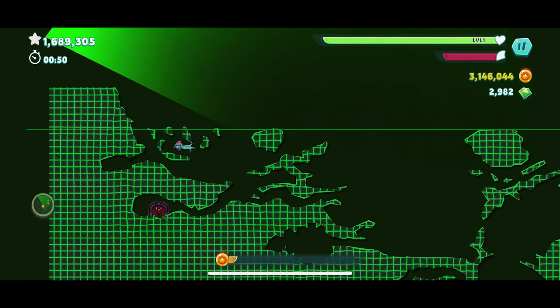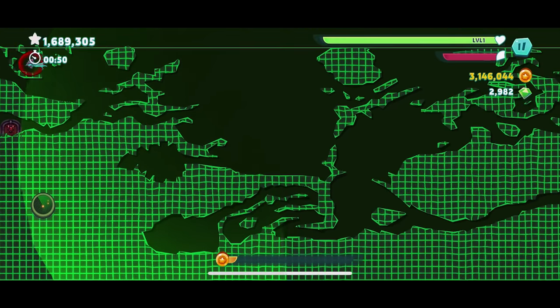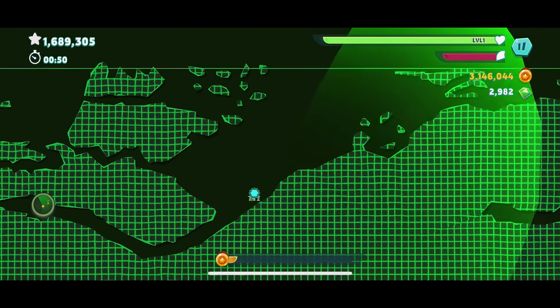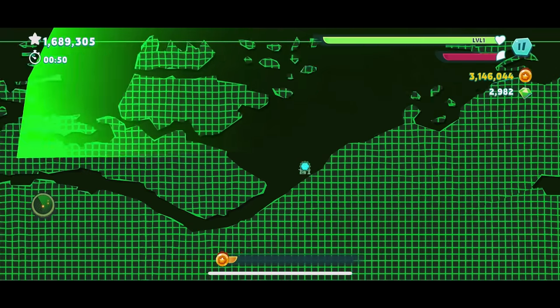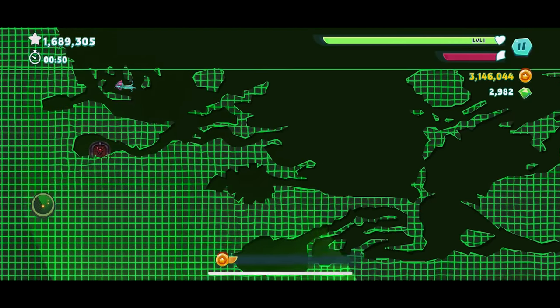Let's take a look at the map. Oh, is that the crab? I think that's the crab boss in the bottom left. We might have to try that today. We got a portal in the middle, and a portal over to the right. Do we want to check out those portals? This is a pretty big map. We probably want to mess with that crab boss too.